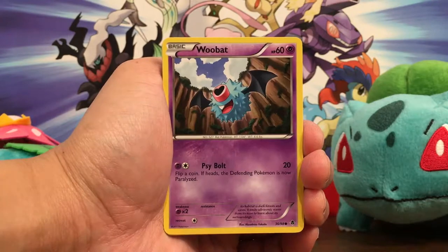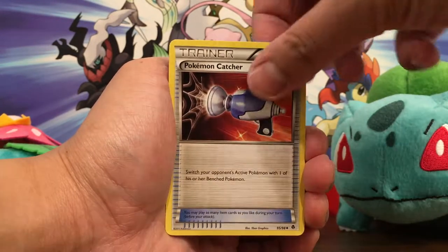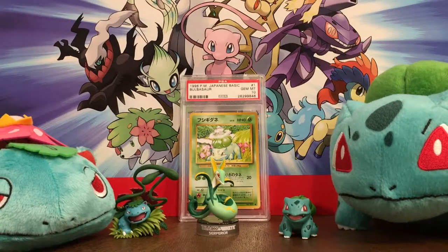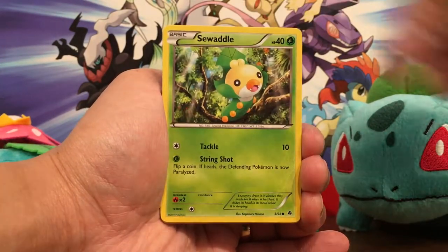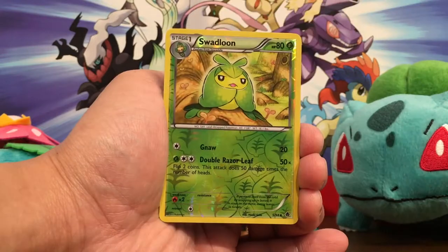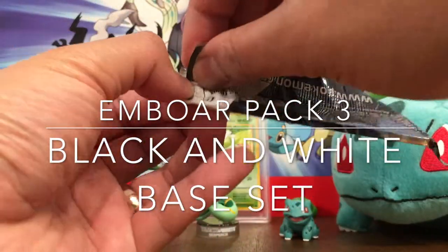Pack number one Emerging Powers: Roggenrola, Woobat, Rufflet, Emolga — very cute — and the rare is a Mandibuzz. Pack number two Emerging Powers: Gothita, Woobat, Panpour, Swadloon, Klang, Recycle, Watchog, Swadloon, and a Simisear. We got monkeys again — is this a bad sign? Pack number three is Black and White base set.